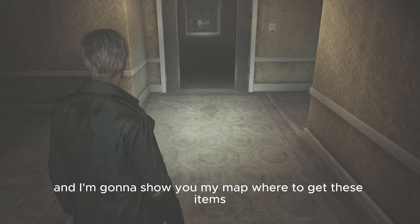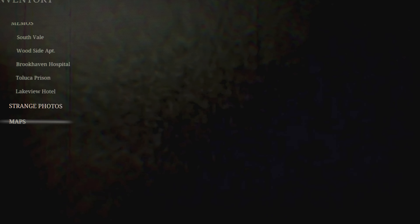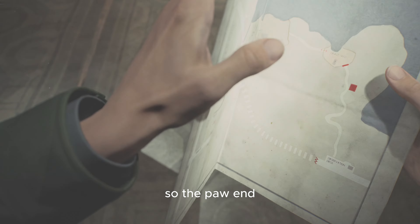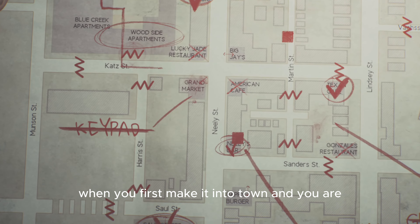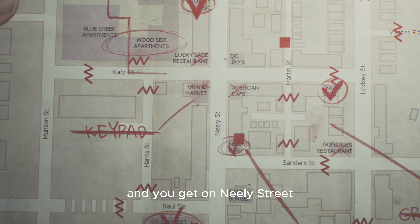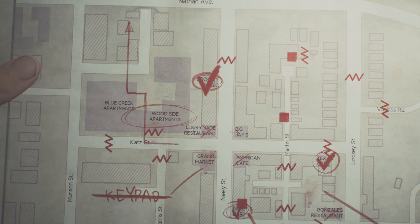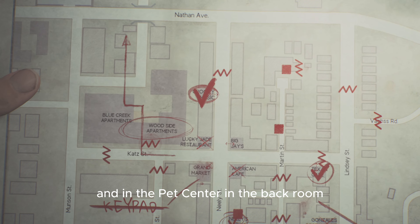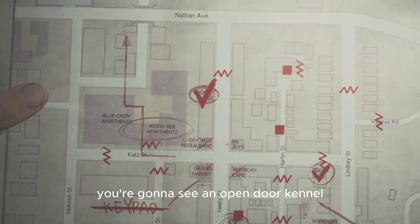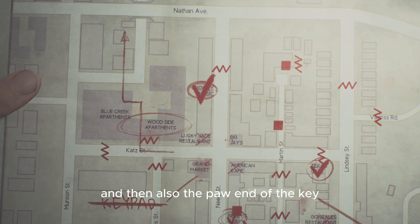So the paw end: when you first make it into town and you get on Neely Street, right next to Big J's is the Pet Center. In the Pet Center, in the back room, you're going to see an open dog kennel and also the paw end of the key.